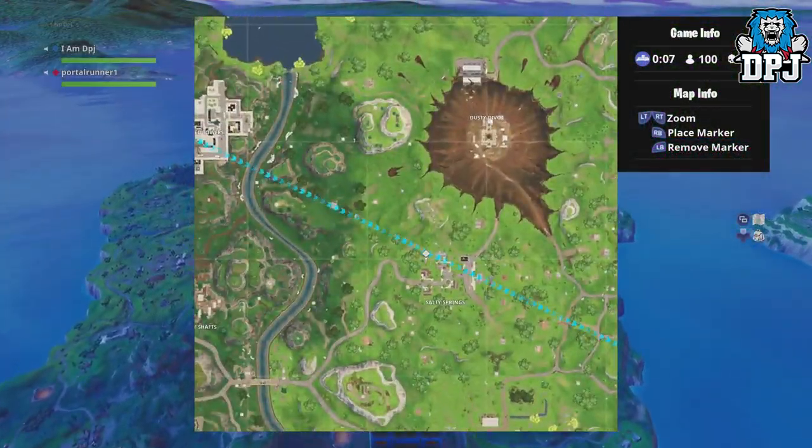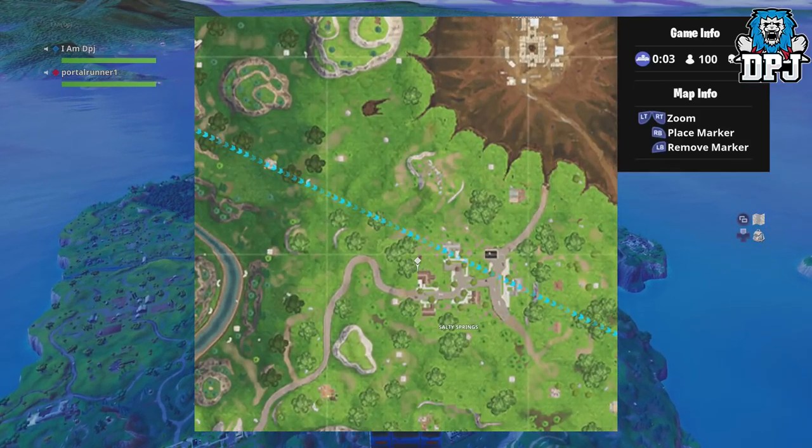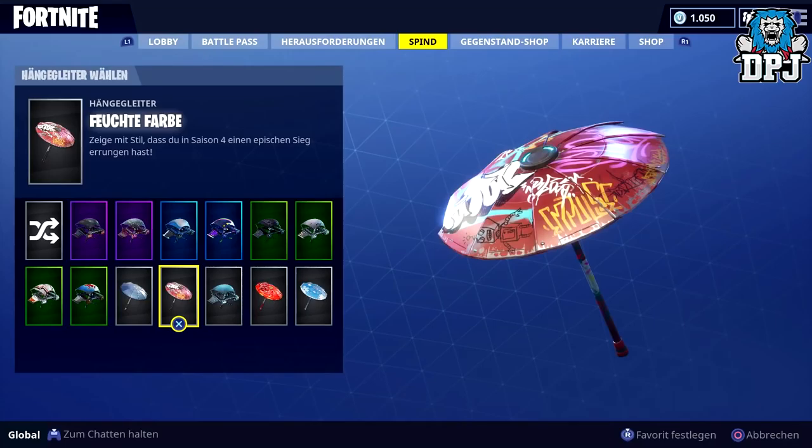There is a secret item within the game which you can obtain only one way, and that is by winning a match. The item is called Wet Paint and it's an umbrella, and you can see this on screen now. Credit for this goes to Swagglex over on Twitter, as I believe he was the first to disclose this item to the world. We do normally get items for winning our first games going into new seasons, and this is what we get for winning our first game in season 4 — a graffiti labeled umbrella called Wet Paint.